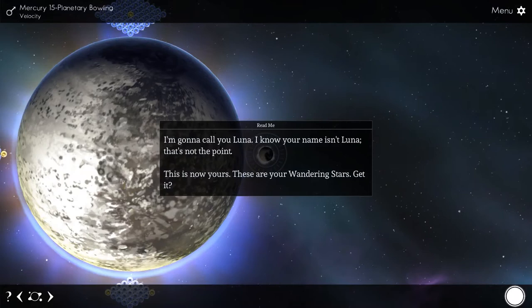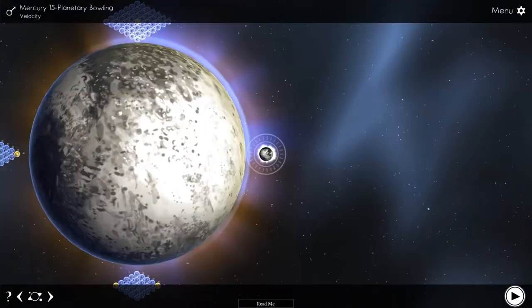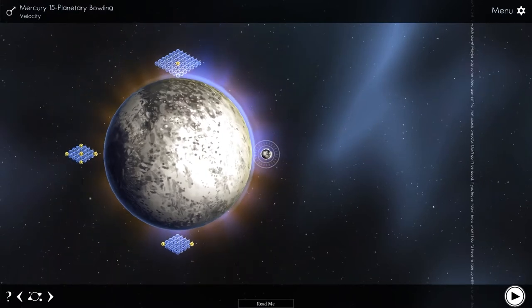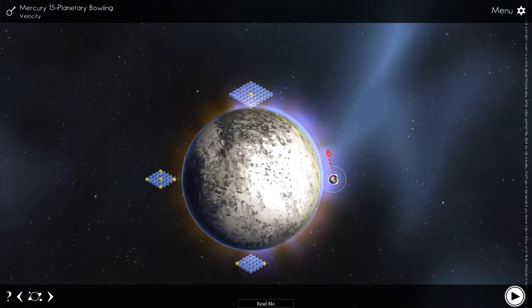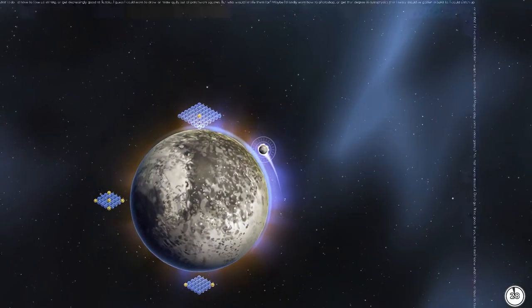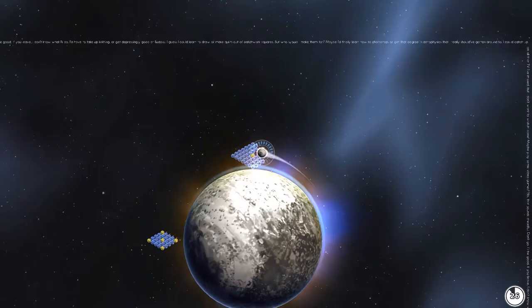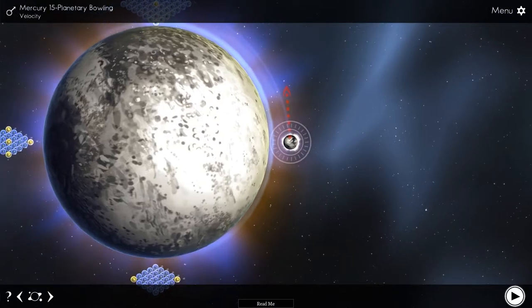Originally Kickstarted with $6,700 in October last year, Luna's Wandering Stars is available on the developer's homepage for $10 since the end of March 2014 — a Kickstarter game that actually delivered. As there is barely any story except the snarky and self-aware, however entirely text-based narrator, I'll jump right into the graphics.